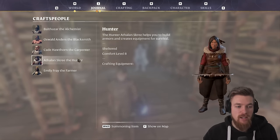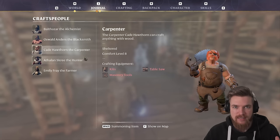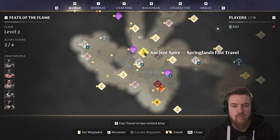The location of each person is timestamped below if you want to skip ahead. We already got the alchemist and the blacksmith last episode, but now I'm going to be showing you the optimal path for getting the last three characters. We're currently right here at our home base and we want to go to the north over here to the ancient spire, which is the Springfield's fast travel point. This is going to be the location from which we can access the rest of the world.